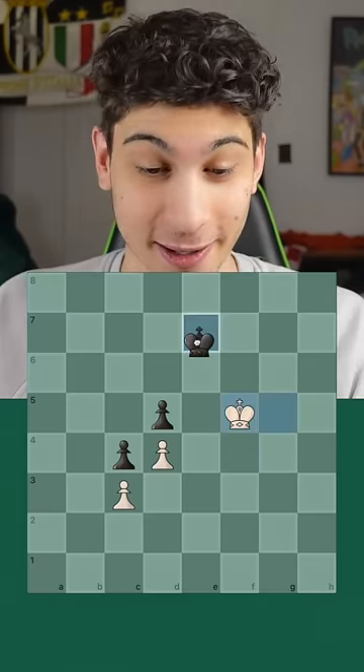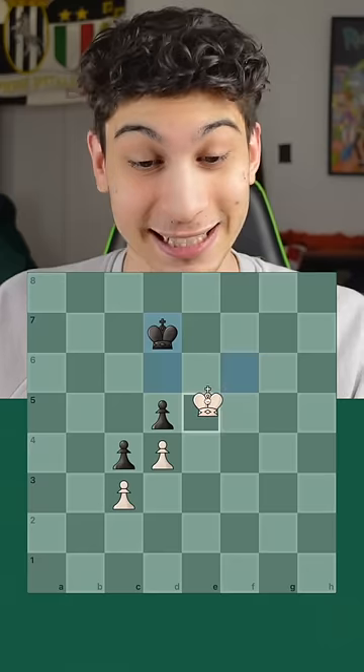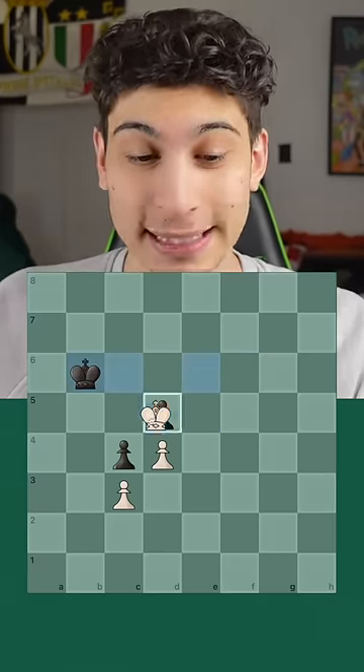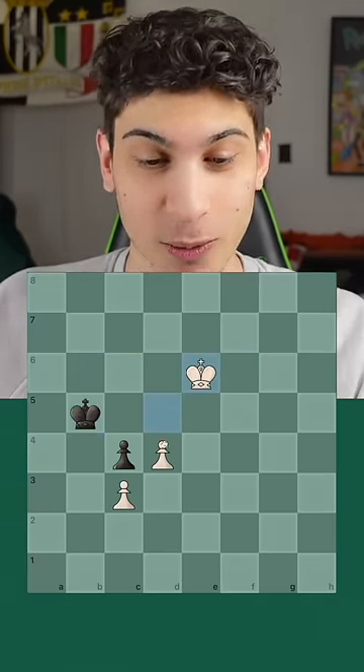King e7, king f5, king d6, king f6, king d7, king e5, king c6, and now king e6 — white detaches from this pawn and we will win handily.